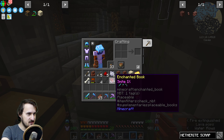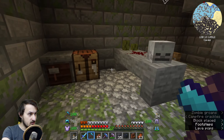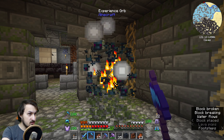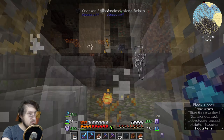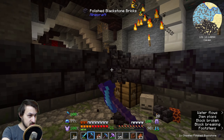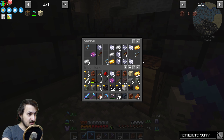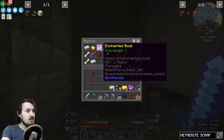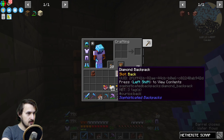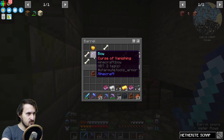Smite nine is insane, what the fuck! I'm just gonna remove the skeleton spawners normally. Oh there's a barrel - let me take that. Silk touch, I'll take silk touch. Scavenger one - I think that's pretty strong.